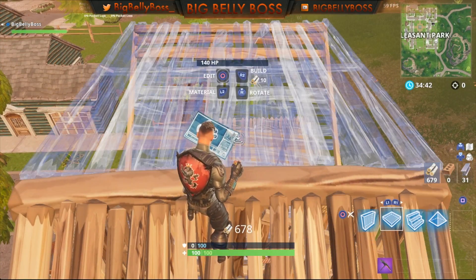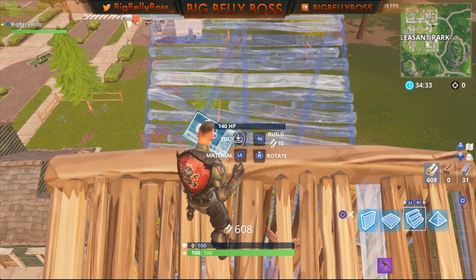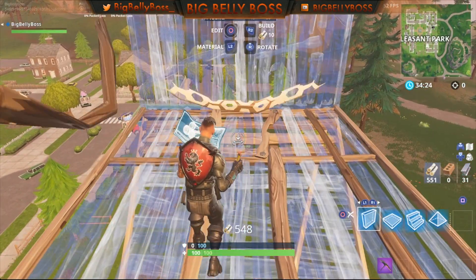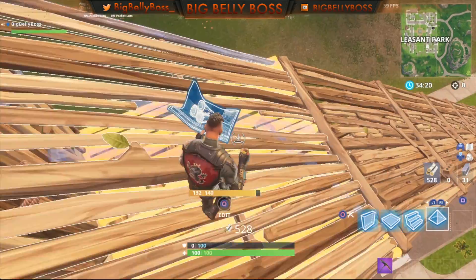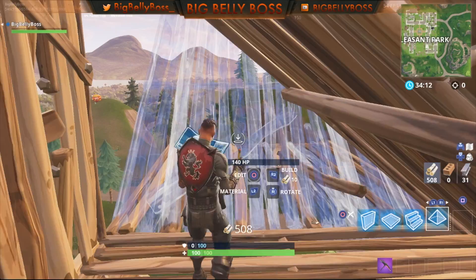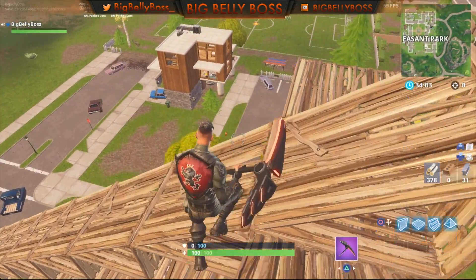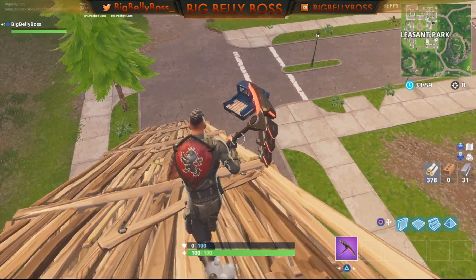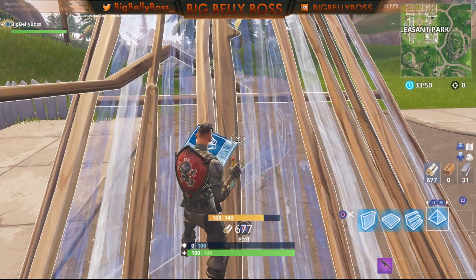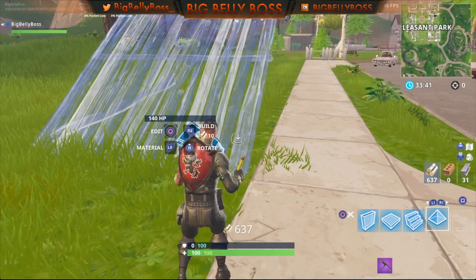The sequence is: stairs, floor, wall, pyramid — then stairs, floor, wall, pyramid again. The reason why I'm jumping is because when you go fast you're gonna be running, and you need to be jumping to get on the stairs. Otherwise you're gonna fall underneath and be trapped under your stairs. You'll have to find a way out — you can either reset or just work your way back down. It's very simple. You're gonna make a couple mistakes in the beginning, so definitely start off very slow.